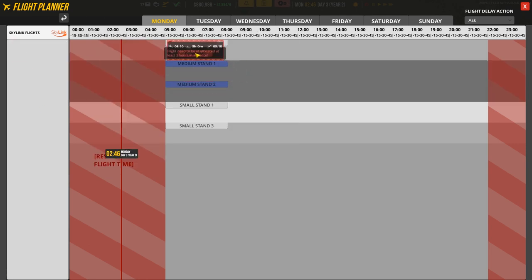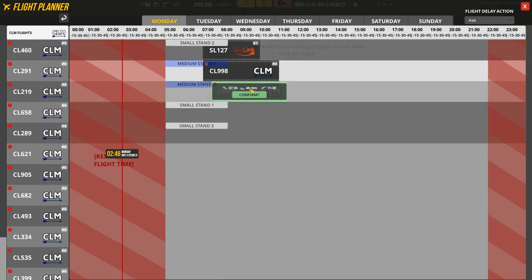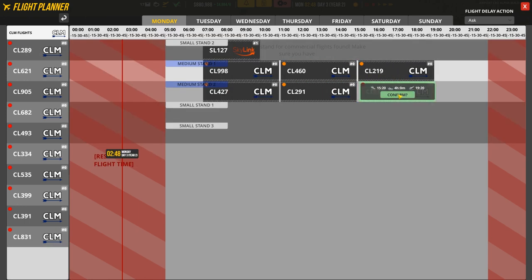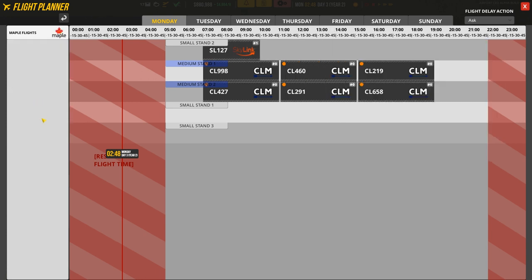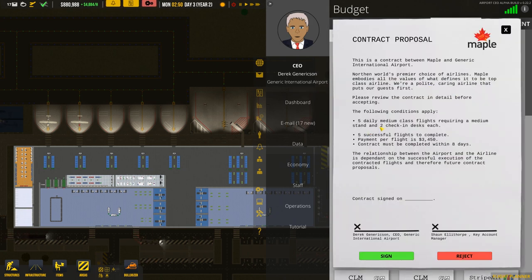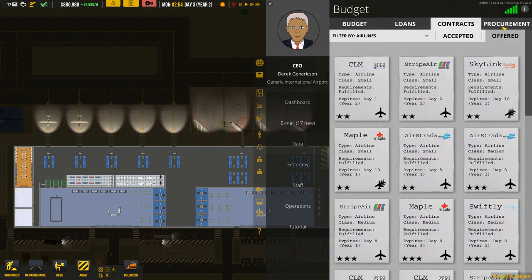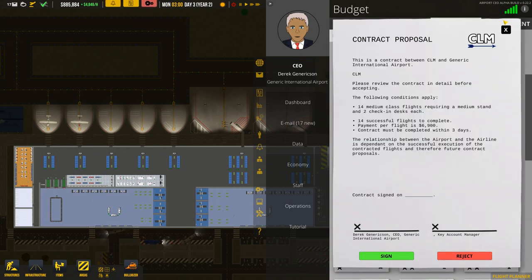We'll confirm these contracts and get all these flights put in — it'll be a fairly empty day since we've only spent a little time doing this. It says daily flights but I can't add more than one — ah, it's one per day, that's why. The contract still appears in the list though. Let's get a couple more: medium size, medium light. I could reject some to remove them from the list but I might come back to them.